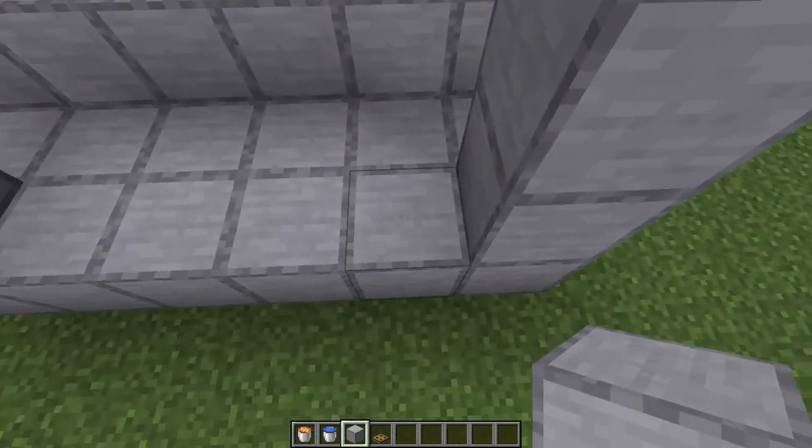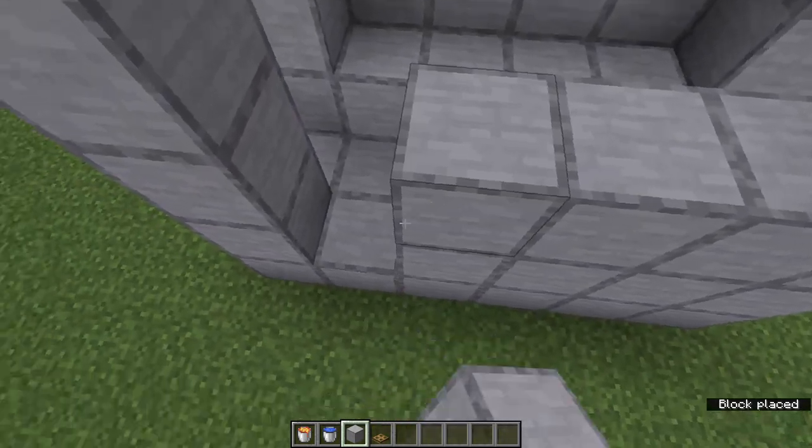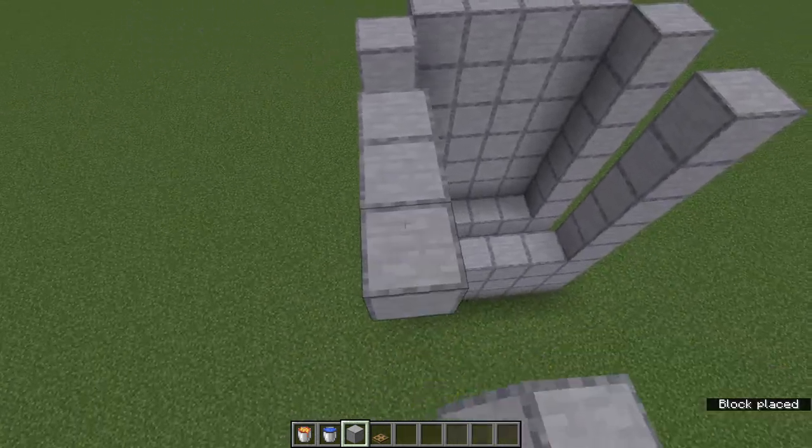And here we go for this side. We're going to make this one extra tall. And up at the top, we're going to come over here, because this side is going to be for our water. So we're going to need a little bit more space.